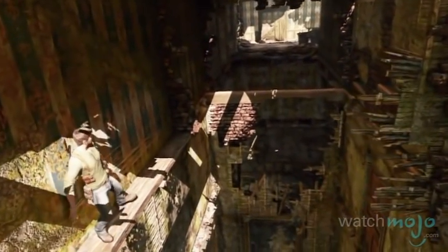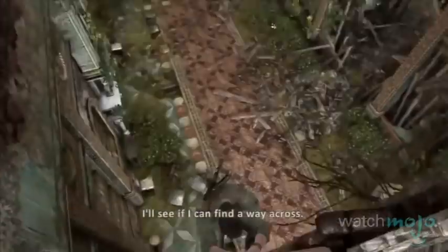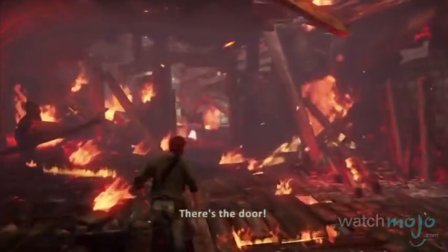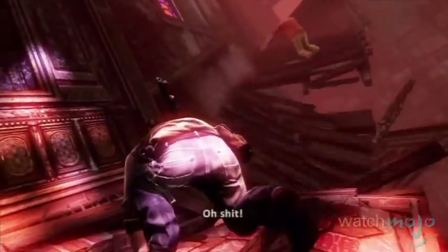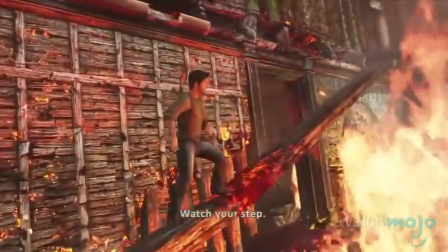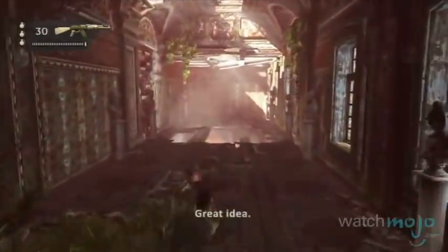The Uncharted series has always featured Nathan Drake utilizing parkour skills to jump onto ledges and scale walls. But that's taken to the next level when Nate finds himself in a chateau burning to the ground. Drake and Sully must navigate their way through the structure as it crumbles down around them, and as each step may cause the floor beneath them to fall away.